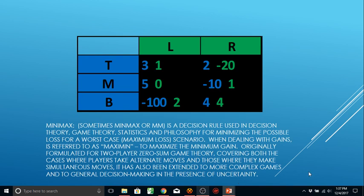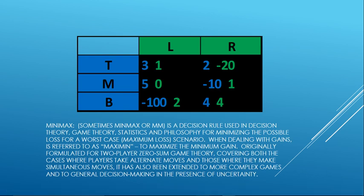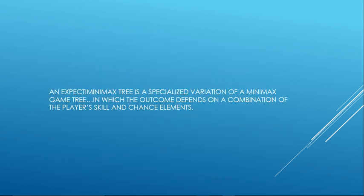It's also been extended for more complex games and to general decision-making in the presence of uncertainty. That's where a lot of Expected Minimax comes in — when you're calculating the branches of a decision tree, you're also calculating the chances, because there might be chance involved. In backgammon there is chance involved, so there you have Expected Minimax. In chess there is no chance, so it's just Minimax. In Magic the Gathering we have chance involved, so therefore we use Expected Minimax.